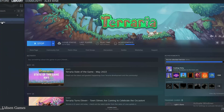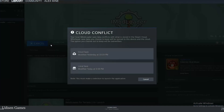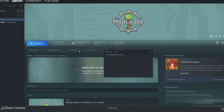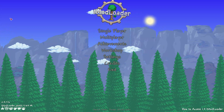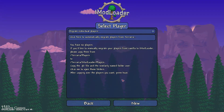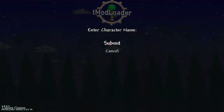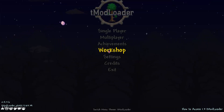Find TModLoader in your library, press left mouse button, press install, and then press the play button. After you open TModLoader you'll see a menu — here you can migrate your individual player or create a new player for testing. Let's create a new player for test. After that, go to the Workshop.